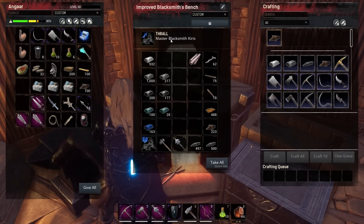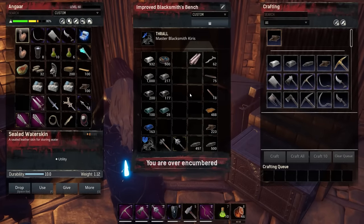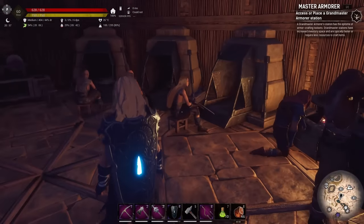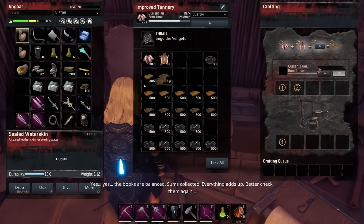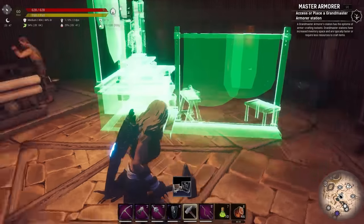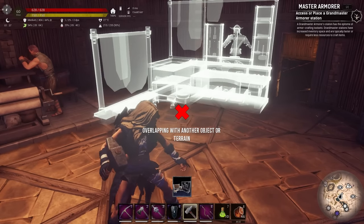We're starting to get a bit low on steel reinforcements. Because we've got a tier three or higher blacksmith, we can make reinforcements from one iron reinforcement and one steel fire. We've got loads of iron reinforcement so let's grab 500 steel fire — it'll be really heavy — put that in there and craft 500 more. We also need 100 thick leather so we should have loads of that in our tannery.